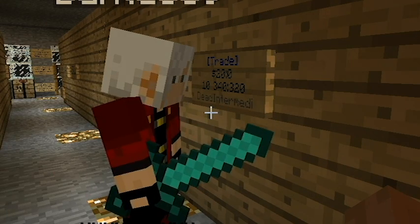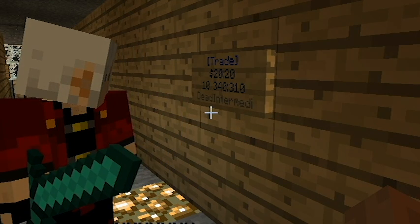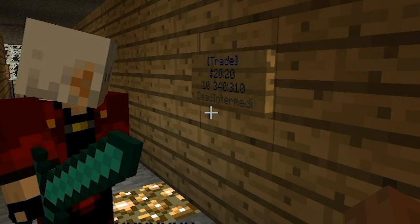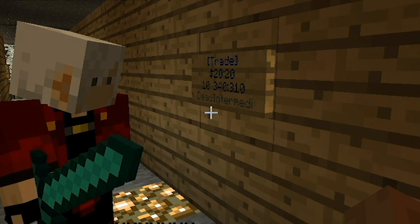Okay. Let's see if the Dead Enemy trade sign works here. So we right-click on it, and it says right here on my screen — which you can't see — that 20 bucks has been taken out of my account. And if I look at my inventory, I now have 10 books.